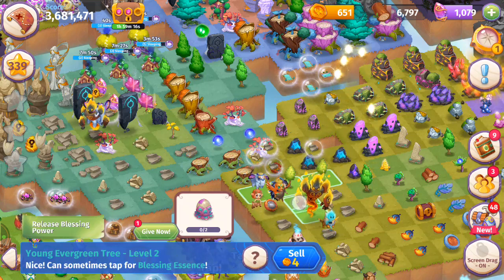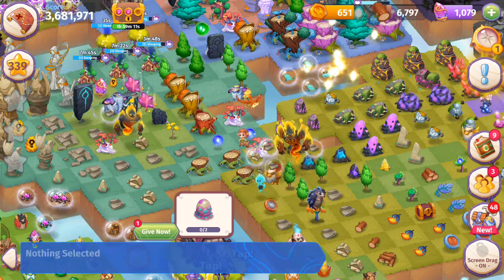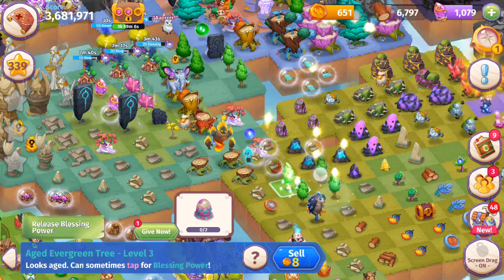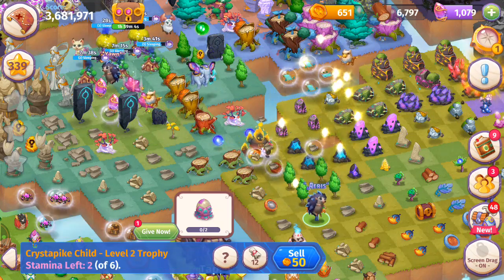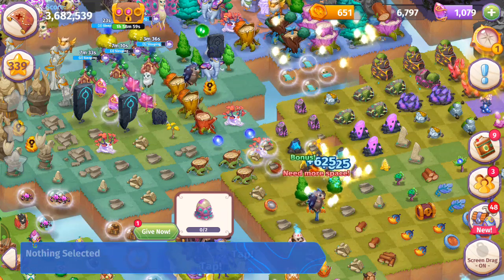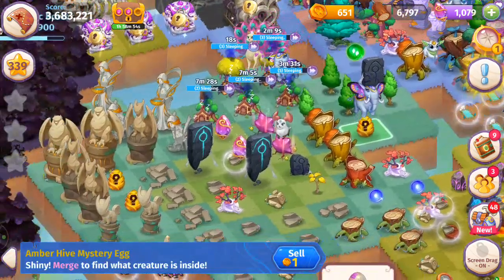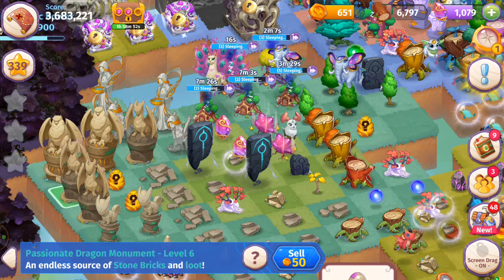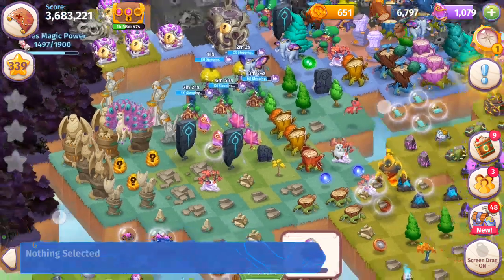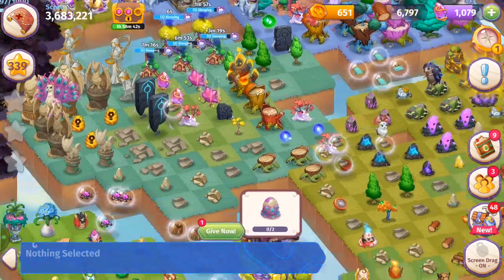Running out of space hardcore — just going to merge those. Getting the small aged evergreen tree, hopefully enough space. Tapping those — and we can merge those aged evergreen trees. We just got an amber hive mystery egg! Didn't see it come out but it came from those stone monuments or dragon monuments. Takes a little patience but it's worth it — it's a free way of getting those creature eggs.